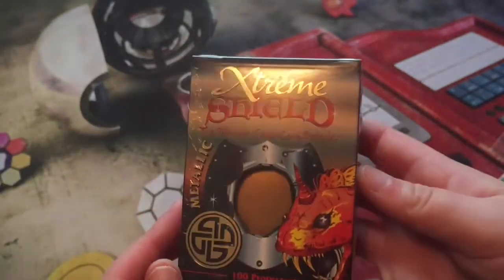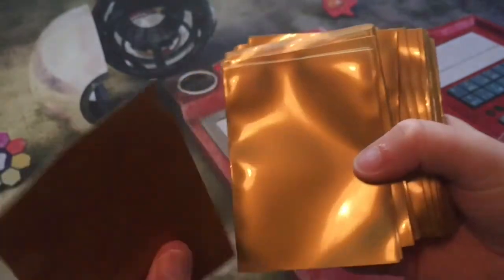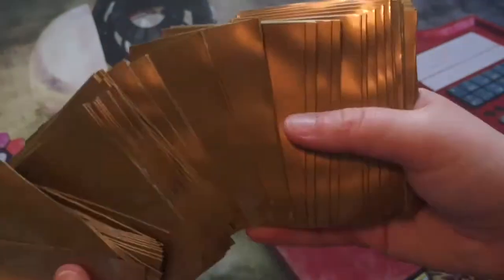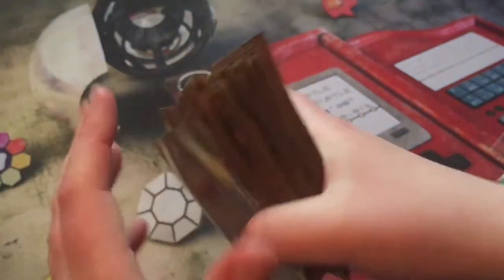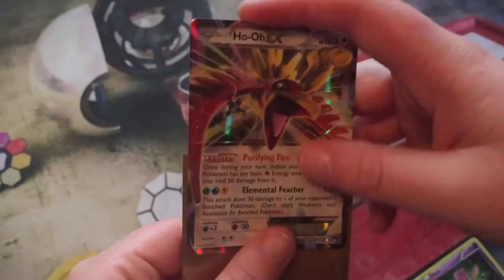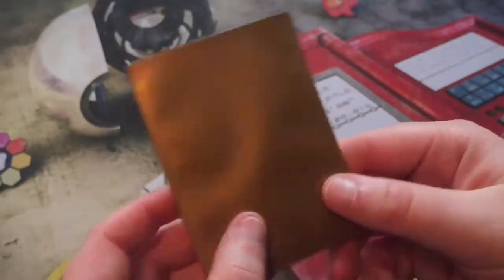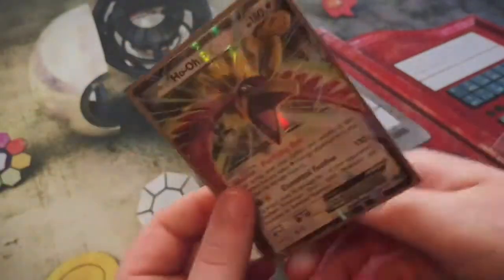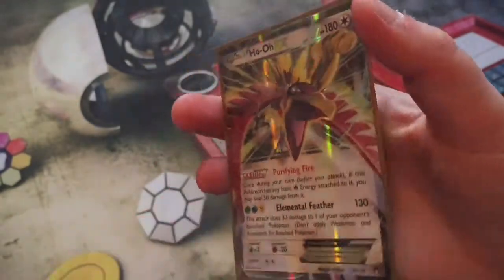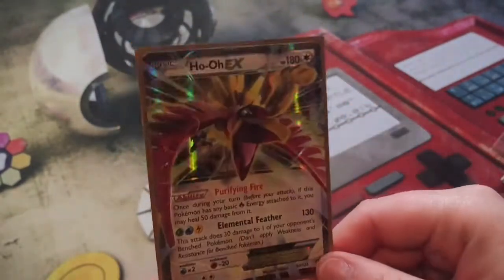Let me test out these sleeves. They are really cool — gold on the back and black on the front. Let's sleeve up our Ho-Oh EX here. Very nice fit — there's a bit of an air bubble at the back, but it fits pretty well.